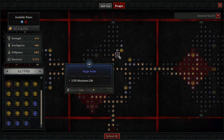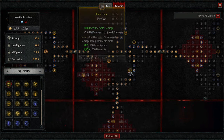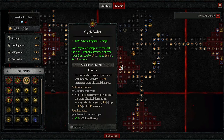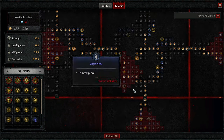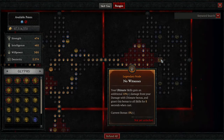We have cold resistance, max life nodes, damage reduction versus Vulnerable enemies — since we keep them Vulnerable constantly — and more Vulnerable damage. Canny is also great: non-physical damage increases the non-physical damage they take from you by up to 10% multiplicative. You can also grab more Vulnerable damage and extra potion healing as needed.